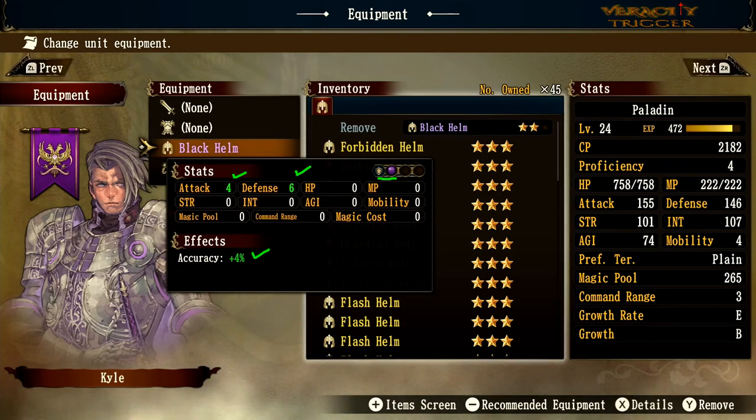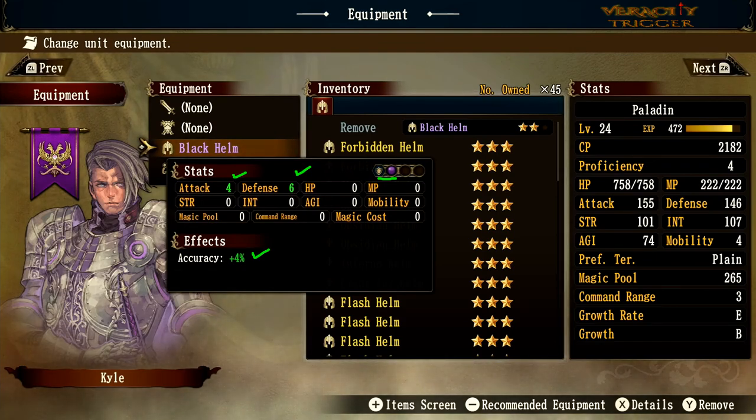The black helm is good for a more offensive knight or one that needs extra accuracy. Keep in mind that equipping a black orb puts you at a disadvantage against white-element enemies, but you do gain 6 defense as a tradeoff. For a knight who misses often, this would be a solid choice.